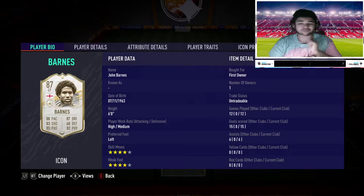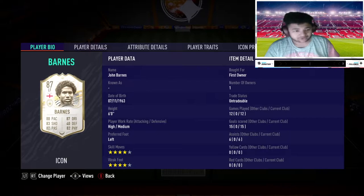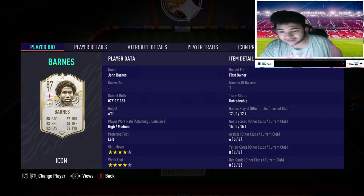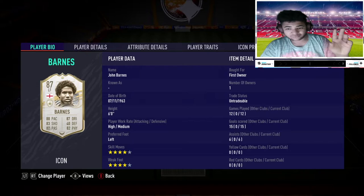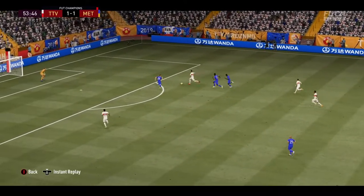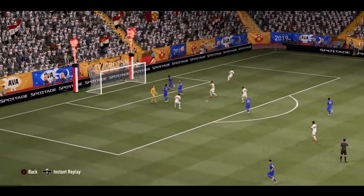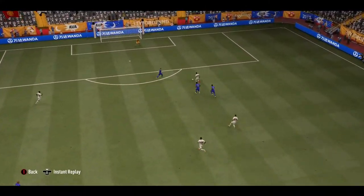I got first owner untradable John Barnes Icon card — mid Icon card, four star weak foot, four star skills, high/medium work rates. In 12 games — this is champs and rivals — I played with him and he's got 15 goals and 6 assists. This card is on another level as you guys are gonna be seeing with the gameplay on screen.